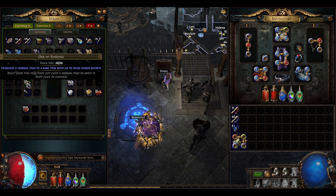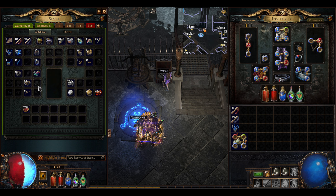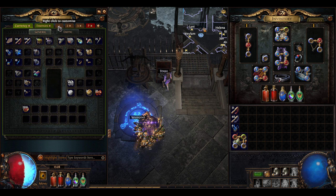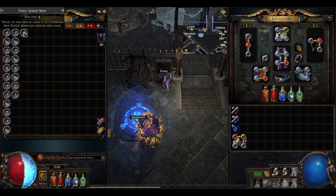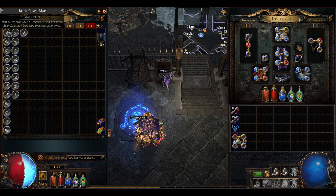A well-respected channel recommended using Orbs of Binding on maps as well. I'm not sure about that quite yet, but we can always use the Cartographer's Chisel to improve the quality of the map. If you can improve the quality and add different modifiers, it increases the number of items that drop, which increases the chance of picking up the next map you need. For now, for the first few episodes I'm just going to do these Tier 1 maps, then maybe experiment with using some chisels to increase their quality.